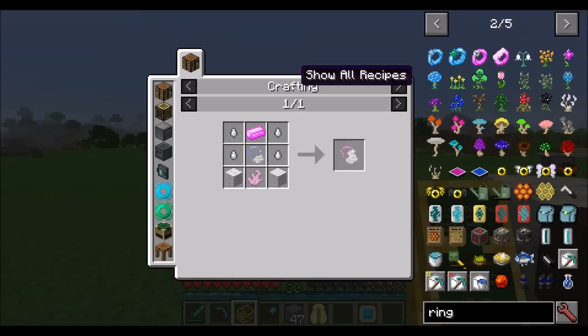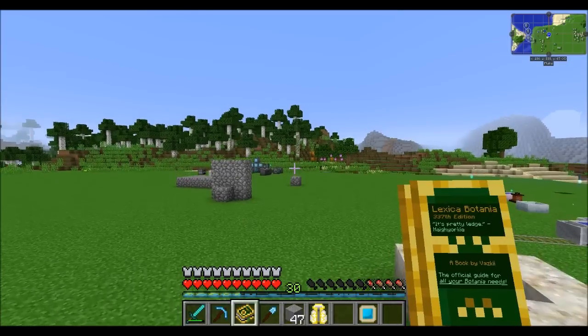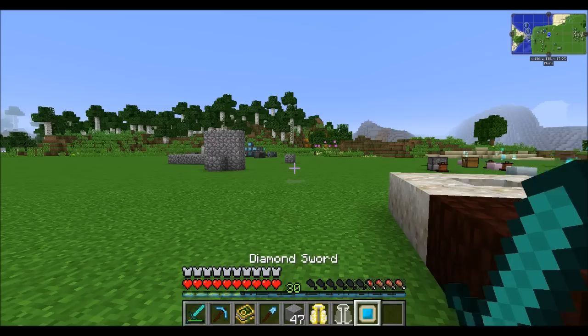Next up the nimbus amulet — basically a triple jump. Cool.